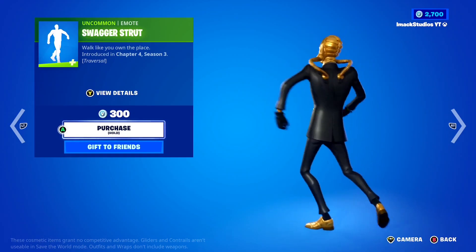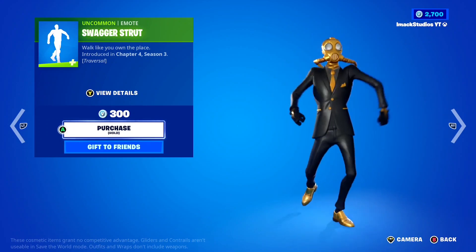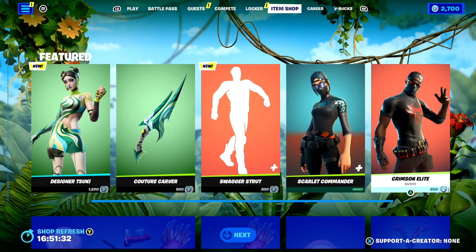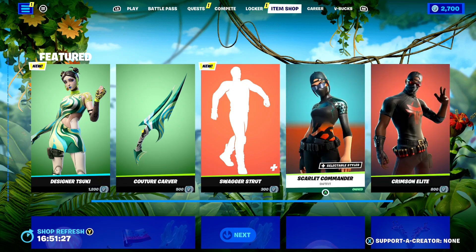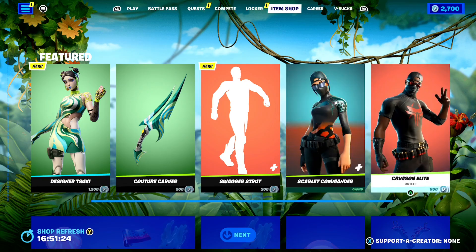The Swagger Strut Traversal Emote here in Fortnite — that one's honestly pretty funny and it's only 300 V-Bucks, so if you want to gift it, let me know. The Scala Commander skin is back today as well as the Crimson Elite skin, and these skins are only 800 V-Bucks — very good value if you don't have many V-Bucks on your account.